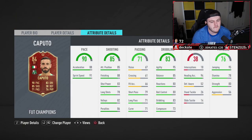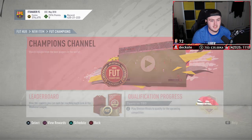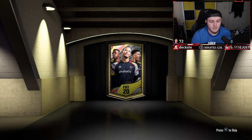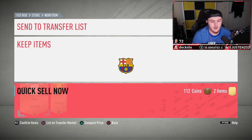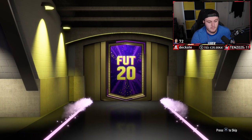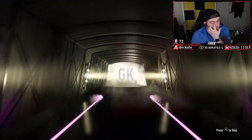I'll be totally honest with you — I think De Maria is probably gonna go into an SBC because I have no use for it. This Caputo card though, I actually kind of want to try him out — he's got 95 agility, 85 balance, 88 finishing, composure is pretty bad but not too bad. Let's go open my packs now and see if we get anything good — fingers crossed, maybe a Future Stars or something. We just packed one earlier, but imagine we get a second one. Odriozolo — he went to Bayern, or maybe he went back from loan.